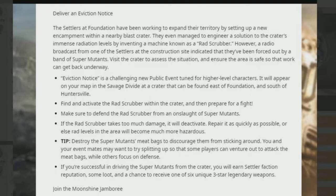Next up is Eviction Notice. The settlers at Foundation have been working to expand their territory by setting up a new encampment in a nearby blast crater. They engineered a solution to the immense radiation levels by inventing a machine known as a Rad Scrubber. However, a radio message from one of the settlers at the construction site indicated they've been forced out by super mutants. Activate the Rad Scrubber within the crater and prepare for a fight. If successful, you'll earn settler faction reputation, loot, and a chance to receive one of six unique three-star legendary weapons.